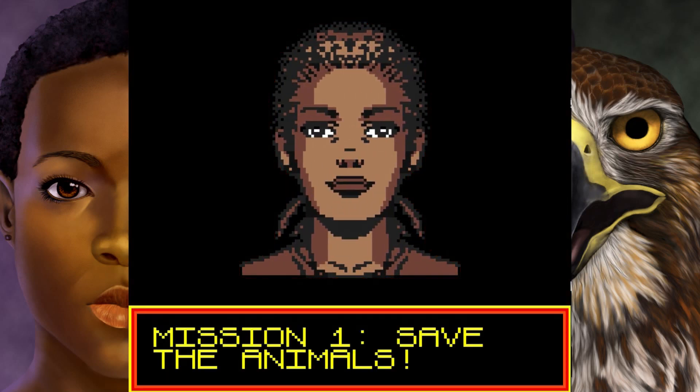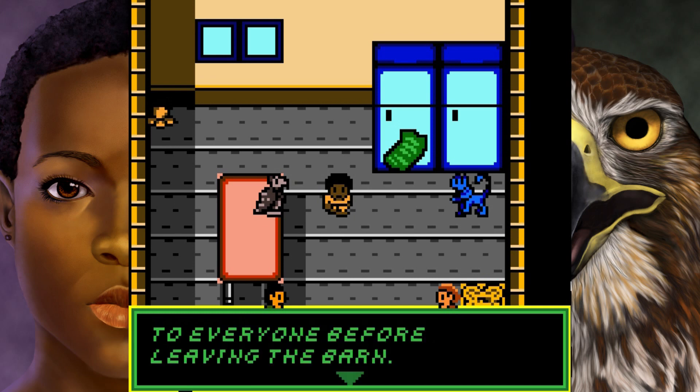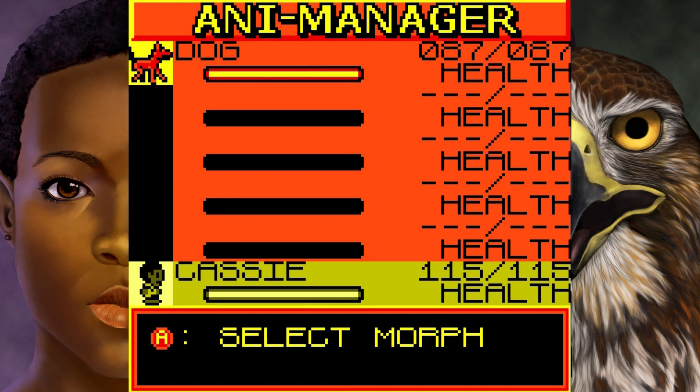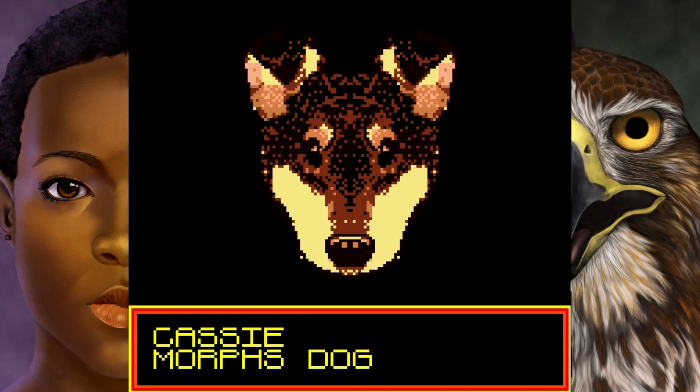Mission one: save the animals, and your Cassie. Not quite the most Animorphs-y mission you can think of. But this is how we begin — we're in the house, and all the characters are there as you'd expect. You'll get these little cutscenes explaining what you need to do and what's going on. The first thing you can do is go over to an animal, and as soon as you touch one, you're in a battle with it. We've already got a dog morph, so we'll use that one — and voilà, we've morphed a dog.